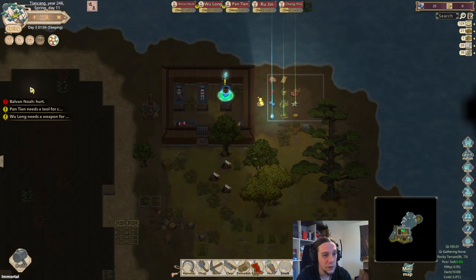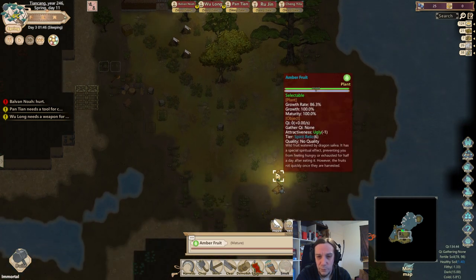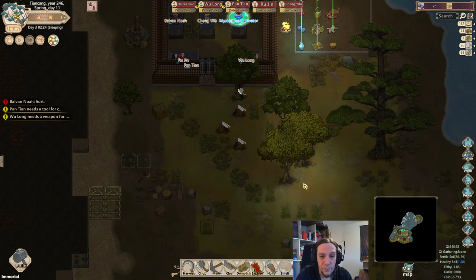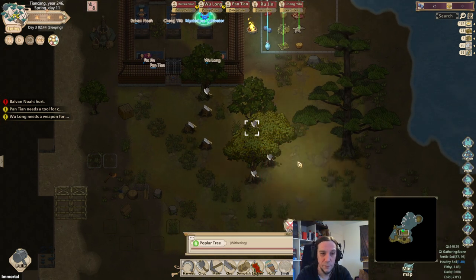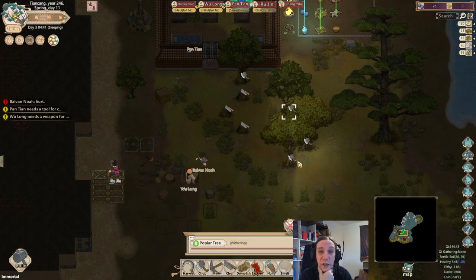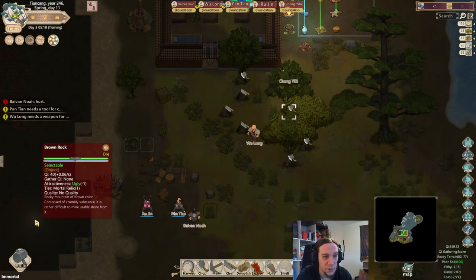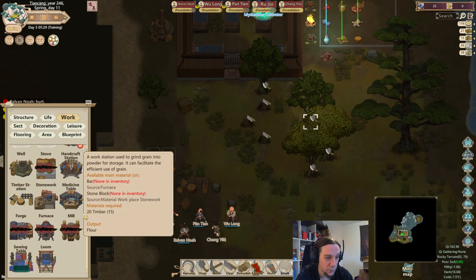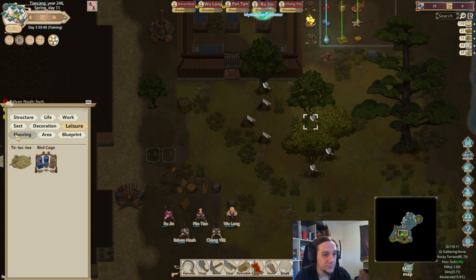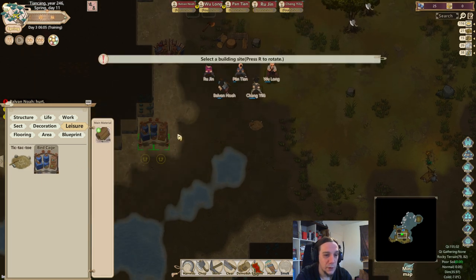That's a good start - we're gonna be safe for quite some time. Amber fruit. Let's chop down these. We need a lot of wood to begin with. We unlocked advanced furniture and advanced workstations - the good stuff has been unlocked. Let's give these poor guys at least some tic-tac-toe game, some birdcage.